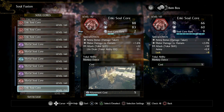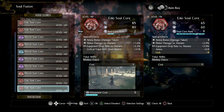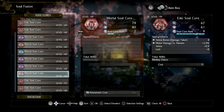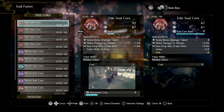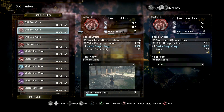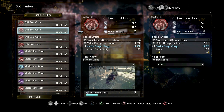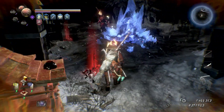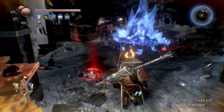Diminishing returns begin to kick in the higher you get. The rank of the SoulCore you're using as fuel — the one you're going to sacrifice — does have an effect on how many levels you get. You get more levels out of higher rank sacrifices. If you fuse a rank 9 instead of a rank 1 into your low level SoulCore, you get more levels out of it. However, I can't right now tell you from my own experience whether it's more efficient to level using rank 9s, rank 1s, or somewhere in the middle. There are a lot of factors in play, but the evidence suggests using a rank 9 SoulCore to level up is more efficient — I just can't categorically say that without more testing.